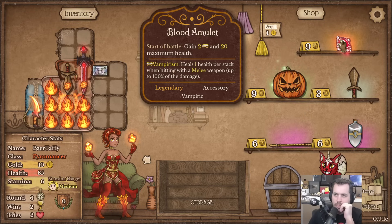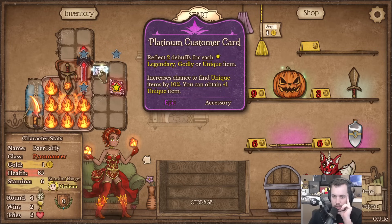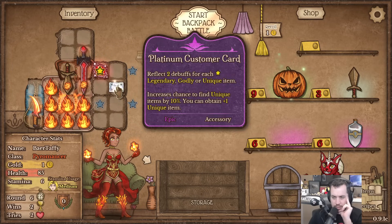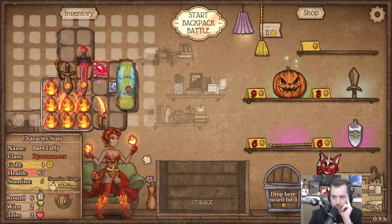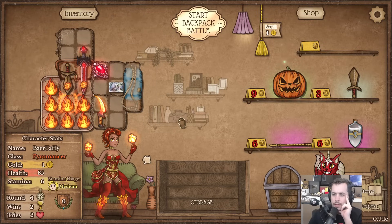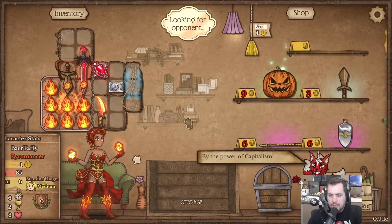I'm gonna grab our blood amulet here, slot that in with the platinum card. Clearly we're gonna want to try to rework this to give us more slots for it at some point - in fact, I'll just go ahead and do that now. This ought to be a little bit better - you'd think we'd be okay here. Got a pretty decent setup.